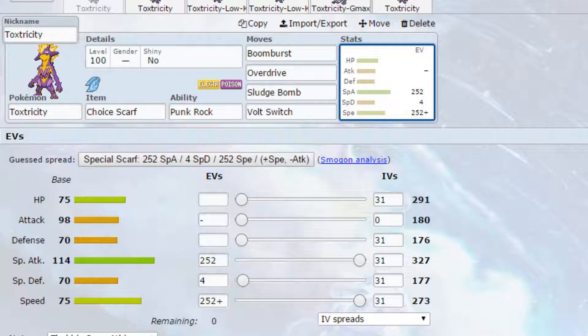Overdrive is also boosted by STAB. Sludge Bomb is a powerful Poison-type move and has the chance to Poison. And then Volt Switch as well, just in case you need to get out of there or you need to essentially fake out an attack so you can then switch out into another Pokemon. Do be very cautious of Ground types and Earthquake, because you're 4 times weak so it is going to be a huge concern.